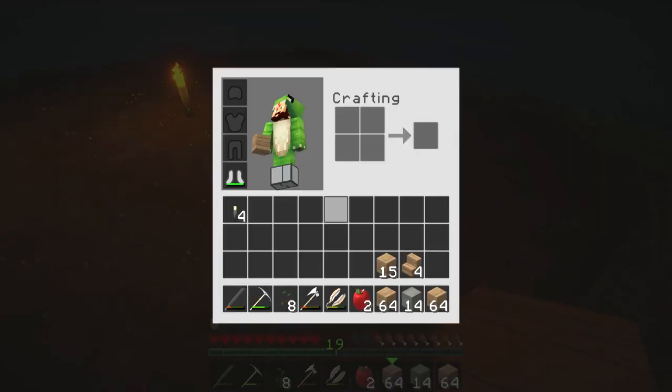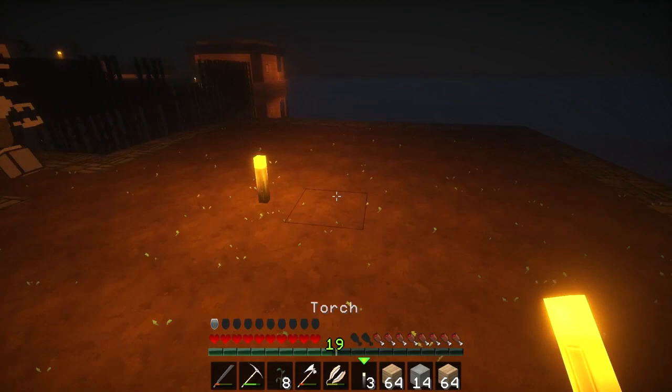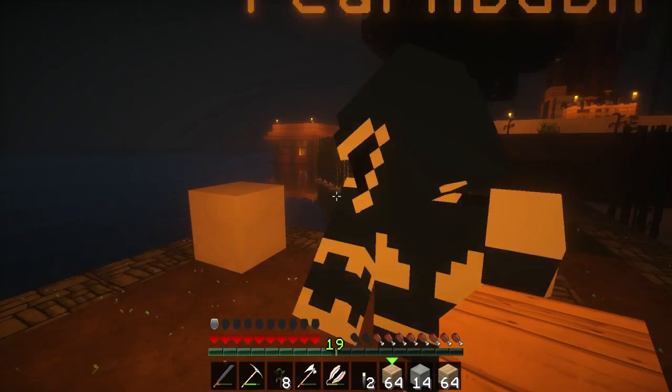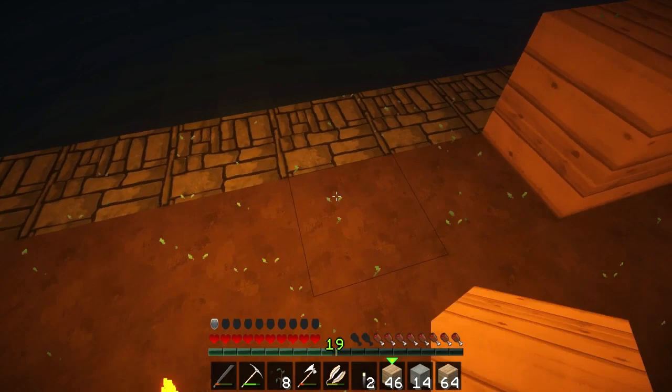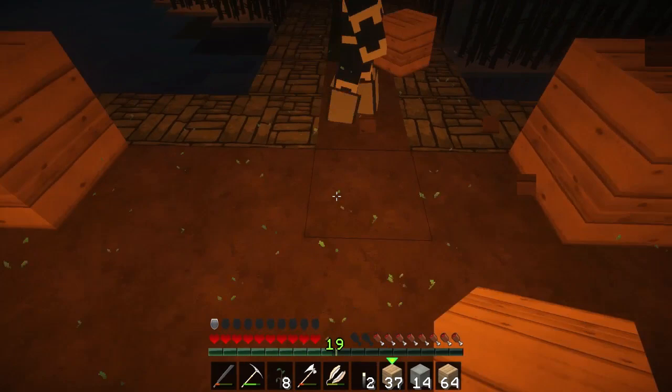I'm going to put some torches down here so we can see what we're doing. Should I just build the corners with logs? Yeah, these are just easier to place for now. We're going to need a lot more wood — we've only got three trees growing at the moment. I've got oak wood slabs. I'll make it a three-gap entrance so they can definitely get in.